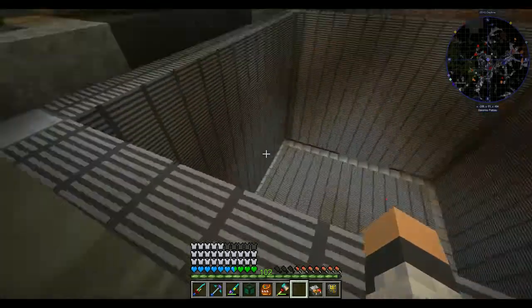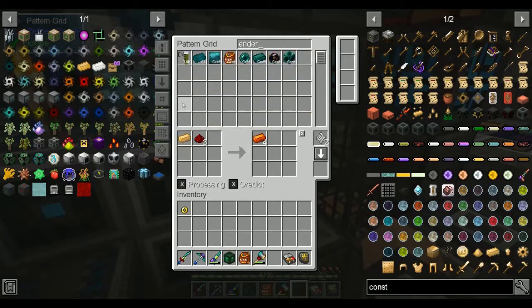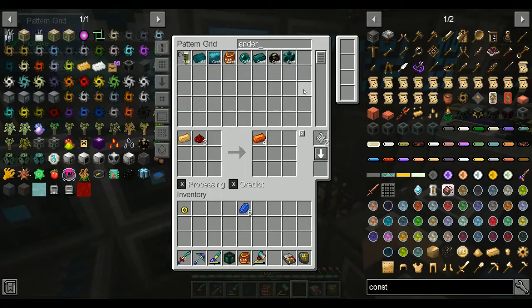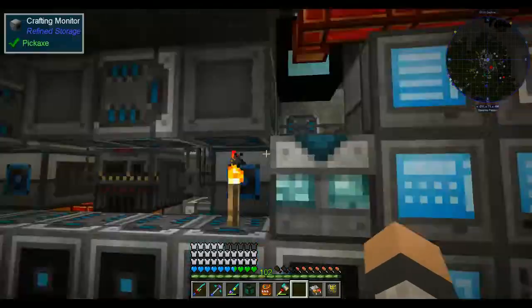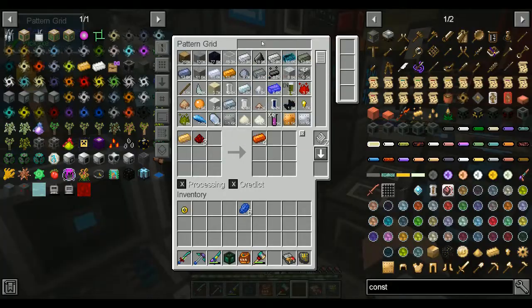So what we're going to do here is set up an ender chest. I can make two ender chests. I'll get some lapis — one, two, three, four, five, six. Just waiting to process some plates there. Put those in there. Cool — ender chest.